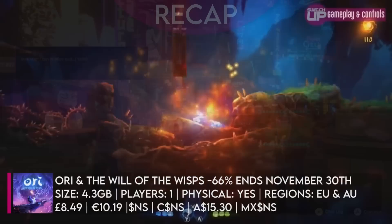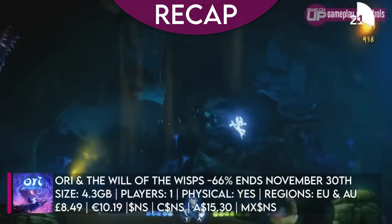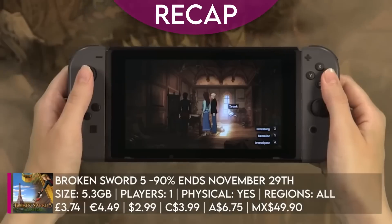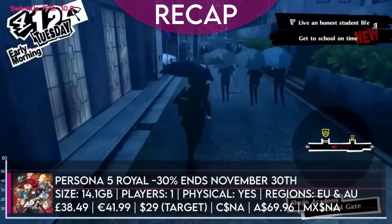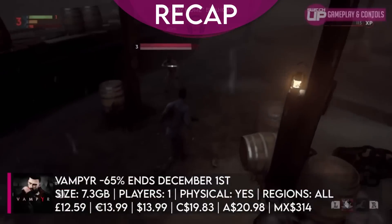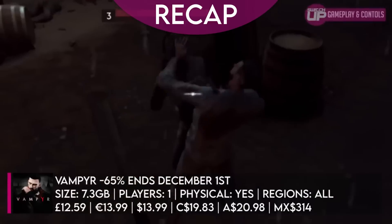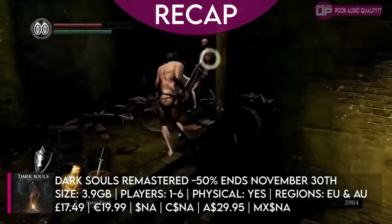To recap in case you missed it: we also still have Ori and the Will of the Wisps on sale at 66% off; Broken Sword 5, one of my favourite adventure titles on Switch, at 90% off; the glorious Persona 5 at 30% off here in the UK; Vampire is still on sale until the 1st of December; and of course Dark Souls, which I think is now on sale in all regions.